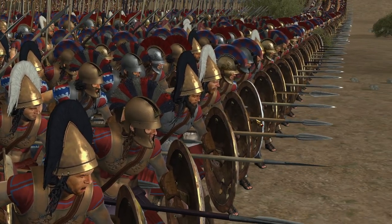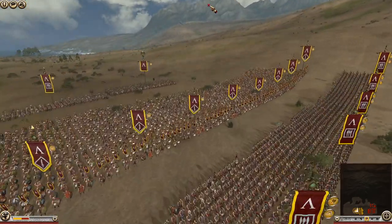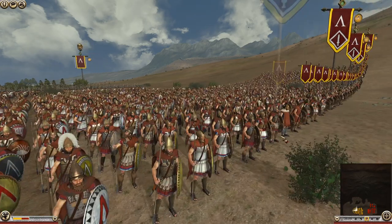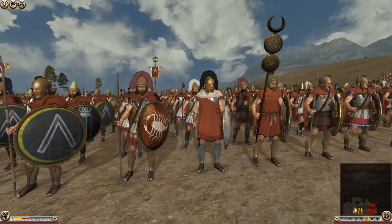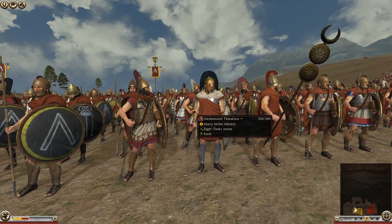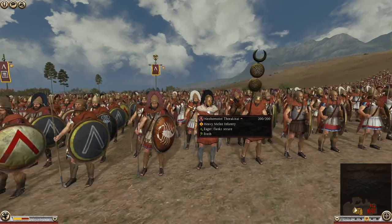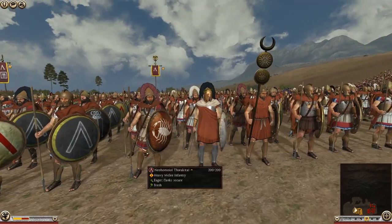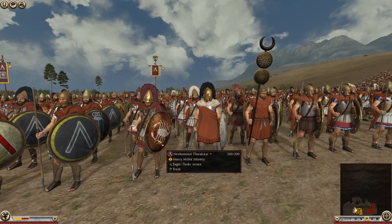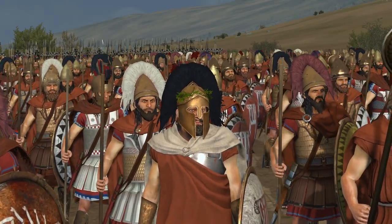These elite hoplites will hold the line for a long, long time. There's one more unit to show for the Spartans — some very heavy melee infantry in gold chevrons. These guys seem to have a javelin ability before using their spears. The officer has a laurel wreath on his helmet — that looks awesome.